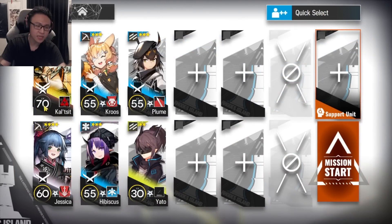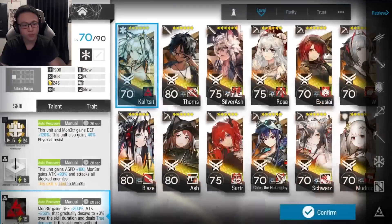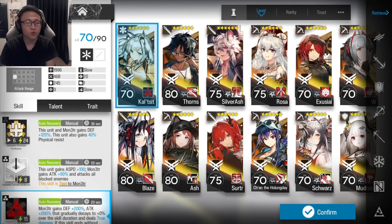This is the squad we'll be using. There's a Calcite at Skill 3, M3. If you don't have that, please borrow from a friend, and if you don't have a friend with that, come to my Discord server and add someone over there. Minimally, Calcite needs to be level 50, maybe even level 40. Depends on your preference — of course, the higher the level, the easier it will be.